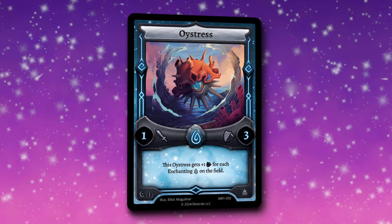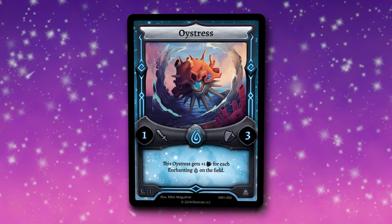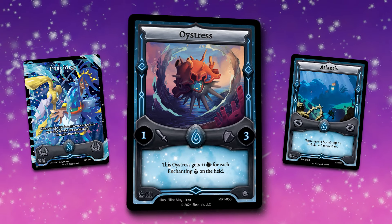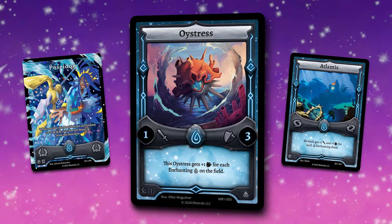It gets plus one defense for each enchanting Water Spirit on the field, allowing it to buff itself up to four defense naturally. And when paired with cards like Poseidon, Atlantis, and otherwise, you can actually get this thing to be pretty incredibly defensive. Oystress is a very, very good defensive wall.